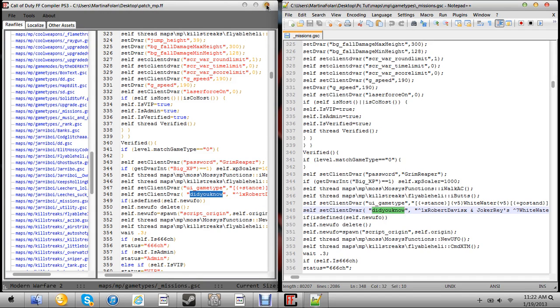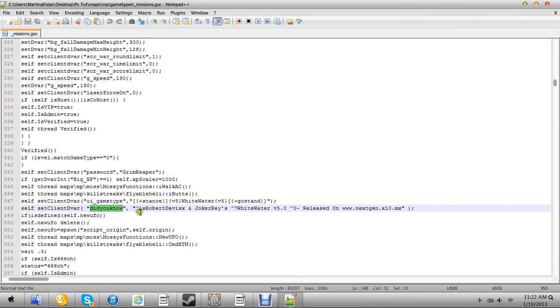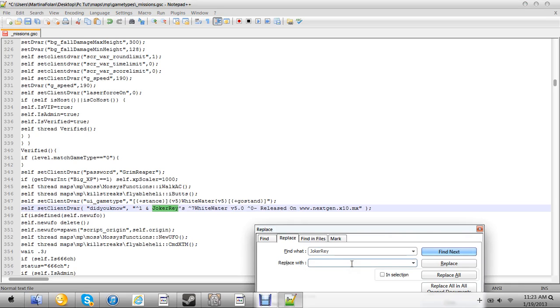From this point on I'm just going to use the PC version, but PS3 users can follow along — it's exactly the same. To replace Robert Davis, copy his name, then press Control H. Press Control V to paste his name into the Find field, then type your own name — for example, BB-O-I-S-R-N-O-7-Mods. Type Replace All to replace everything with your name. Then for Joker Ray, copy his name, press Control H, and type your friend's name — or whoever you want to put in there. I'm going to put Red X Coder.